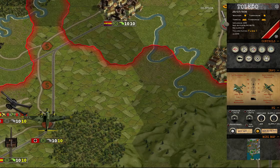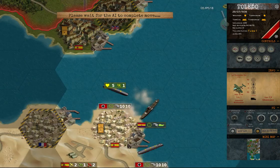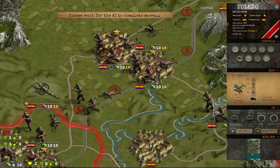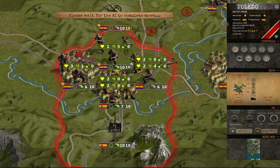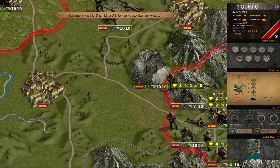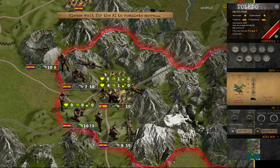It's also important to note that we need to end the turn in order to be able to work with it later. As mentioned, the Republican destroyer is pretty dangerous, so just avoid the sea.